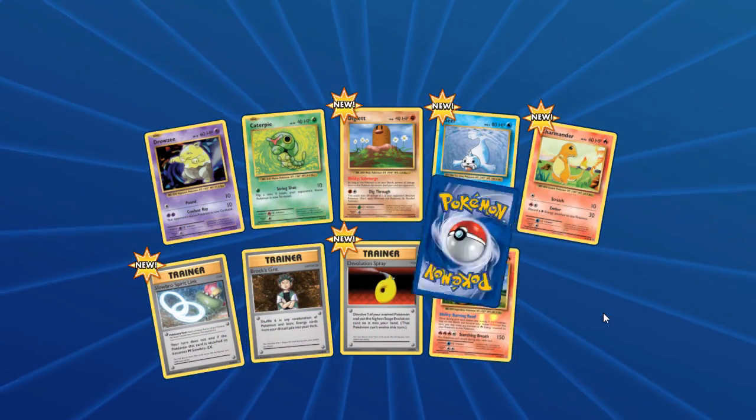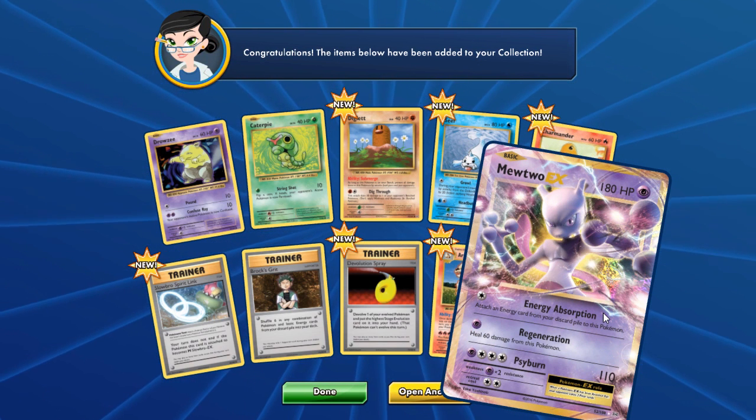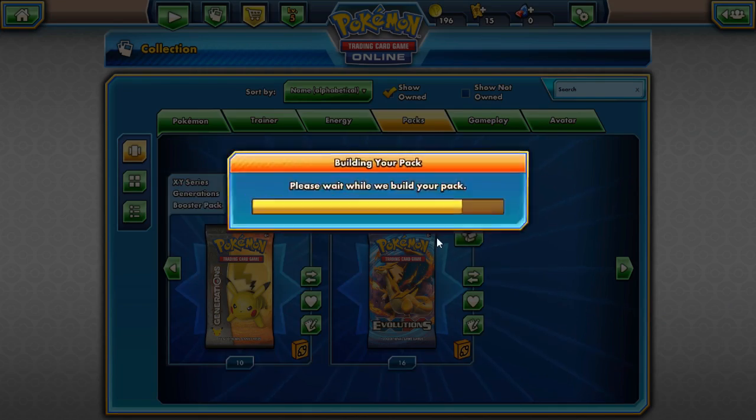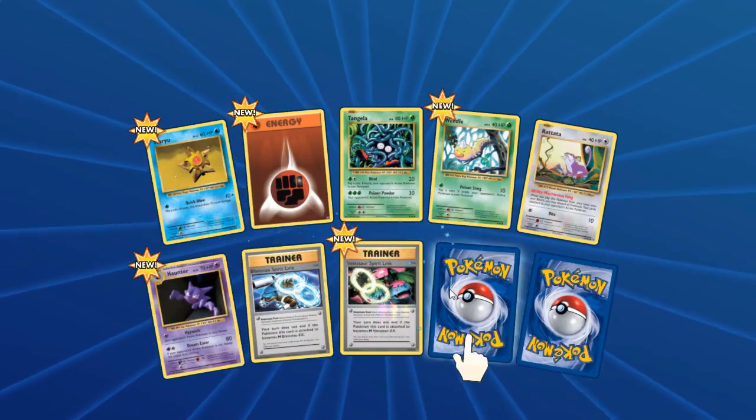Arcanine — Mewtwo EX! Dang, we're just getting amazing pulls now. I have amazing luck right now. I wish I could do this in the real TCG, but anyway this is still good.